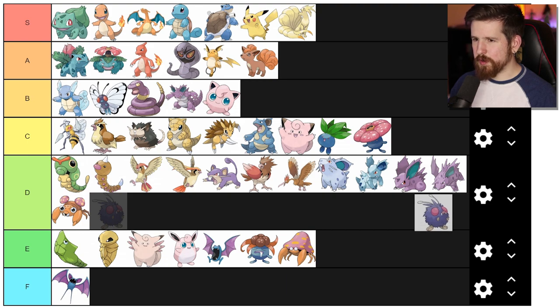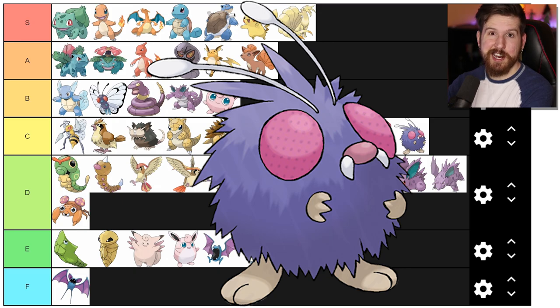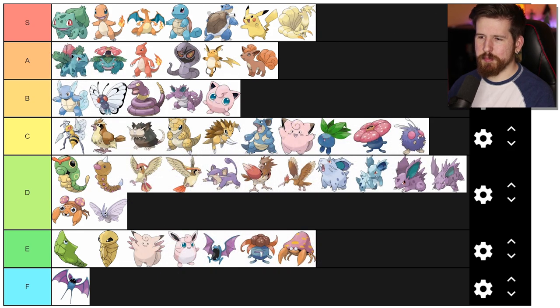Venonat - Venonat is actually the first Pokemon I ever saw. I opened up a jungle booster pack on a whim because my friends were talking about Pokemon, and I wanted to be cool. I bought one jungle booster pack at Target and Venonat was the first card I saw. When I saw it I got it - I was like, I get this now, I'm in. He goes C tier. Venomoth - didn't we already see this with Butterfree? It's a moth instead of a butterfly, but for some reason the moth didn't need to cocoon. I don't know what sort of nepotism is happening there.